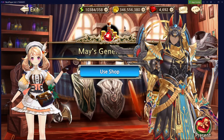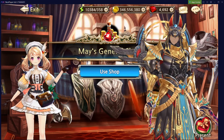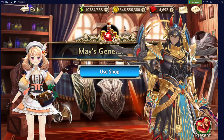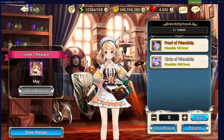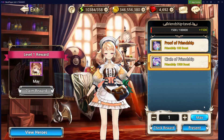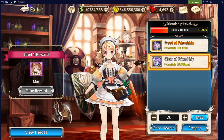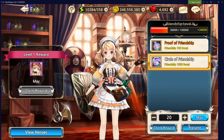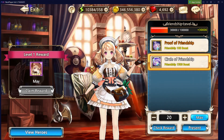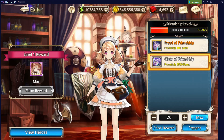Now moving on to the last thing we'll cover today: NPC Heroes. We're shopping with our girl May, and she's got the present icon in the bottom right. We'll click that to bring us into the friendship menu. I have a few friendship gifts already, so we'll click on one, hit max, and then hit the present icon. That increases our friendship — currently 30,000 out of 100,000 — and once we hit 100,000, we'd actually receive the four-star hero May.